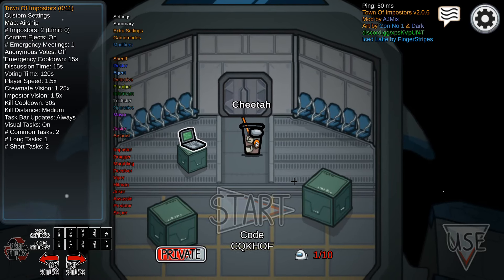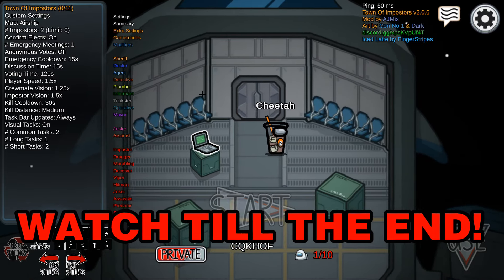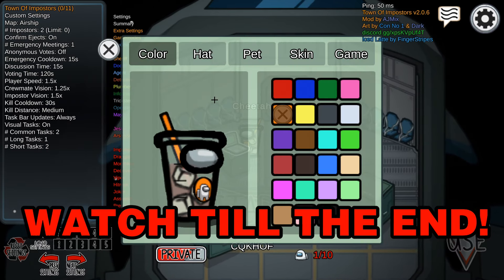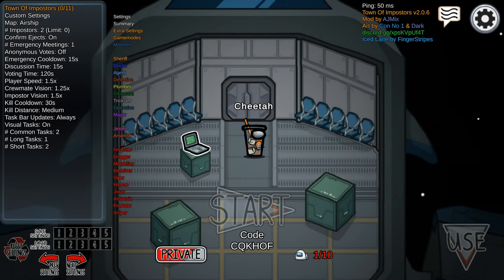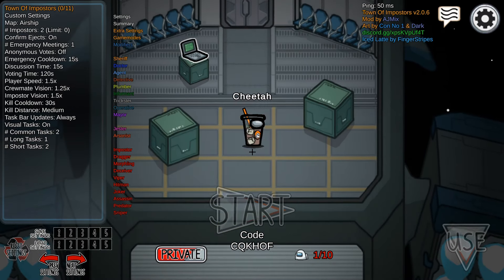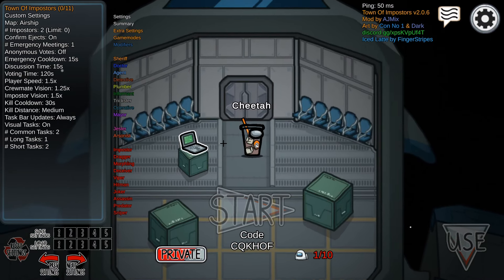What's going on everyone, welcome back to another Among Us video. There has been another update for the Town of Impostors mod. If you haven't seen my other Town of Impostors mod showcase, make sure you guys go check that out — we go over all the colors and a bunch of hats. There are some new insane hats, so make sure you stick around to the end of the video. Subscribe if you're new!